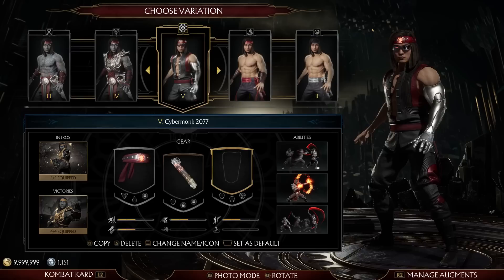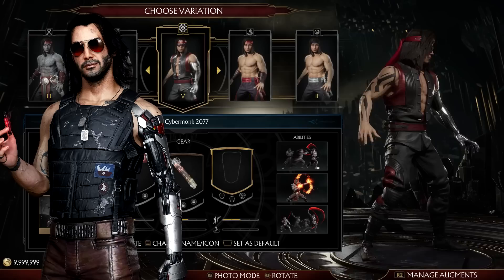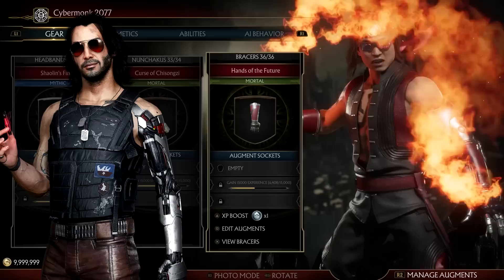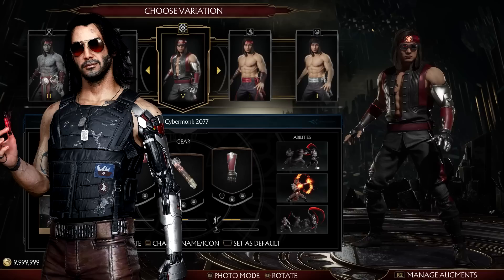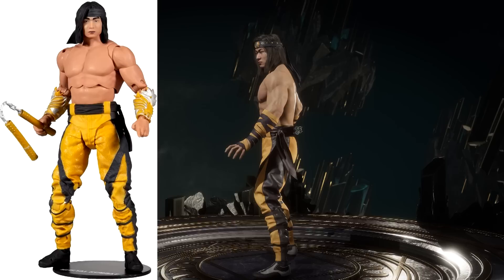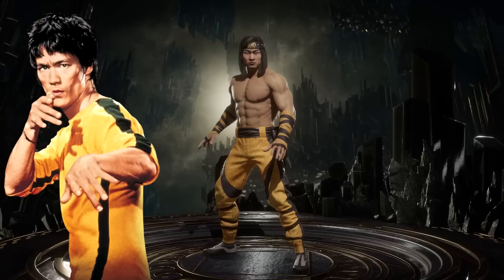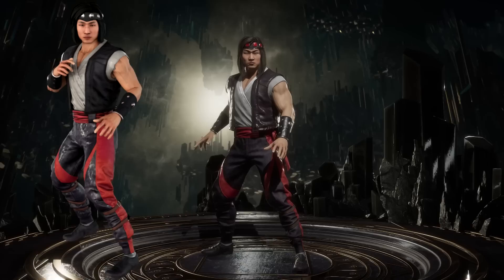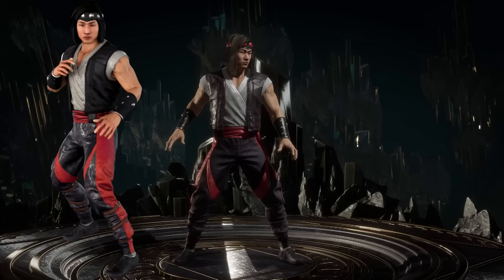Then we have Cyber Monk 2077, which exists just for the pun — and I'm pretty sure this is based directly on Johnny Silverhand. I don't know if I had a specific reason for not giving him the gauntlets; I think it's just to not cover up the tattoos, although the cyber arm does lose a little something without gauntlets. So let's fix that right now and give him some cool gauntlets. Some people might look at this and think it's the McFarlane Toys figure — the only shirtless one — but no, this is just generally yellow and black Bruce Lee.